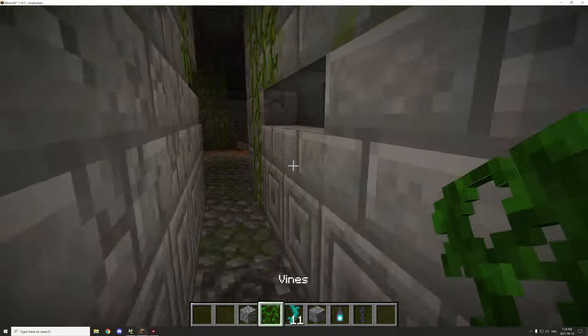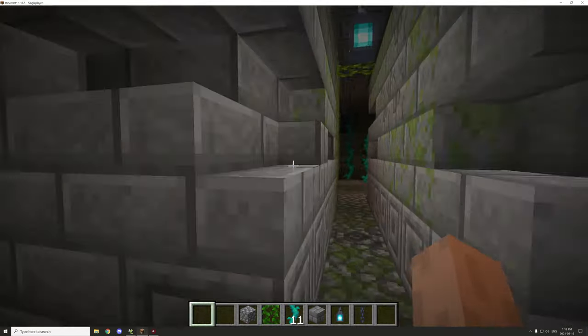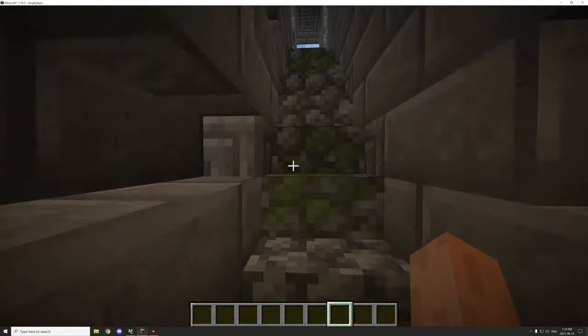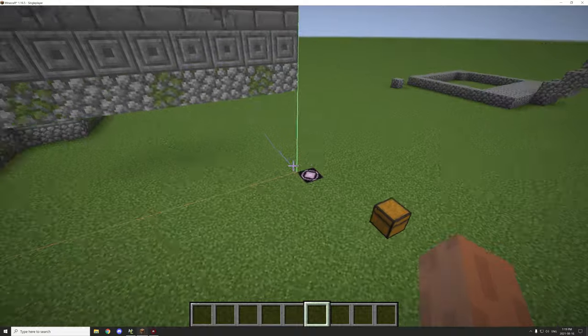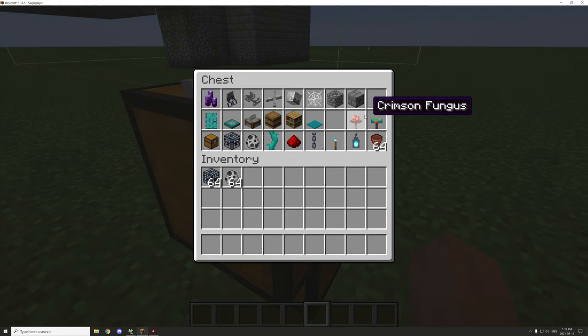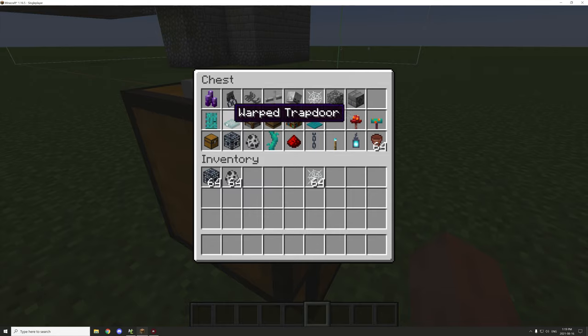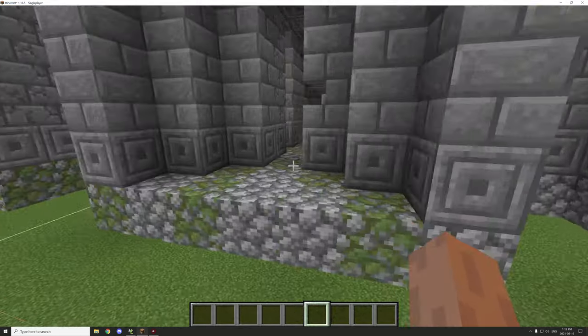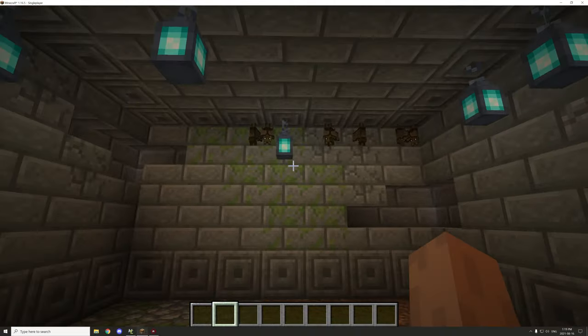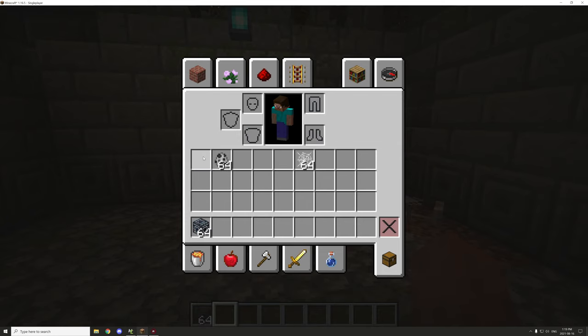Next I want to go down here and figure out what to do with the spawner. We'll get the spawner and spawner egg from our storage section. I think we'll put some cobwebs down and see what we can come up with once we figure out where the spawner is going to go. We have all those bats on the corners there — that's funny.